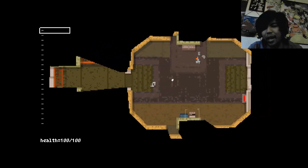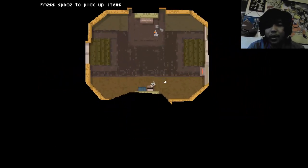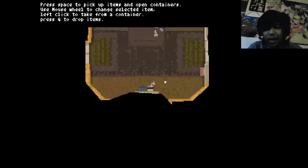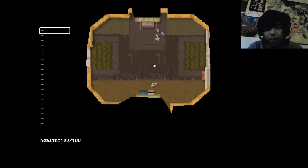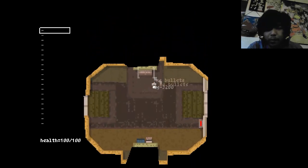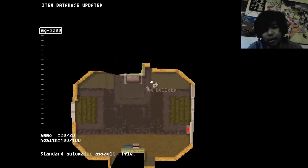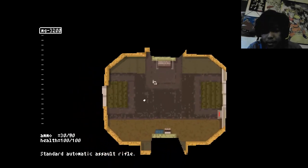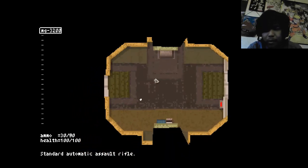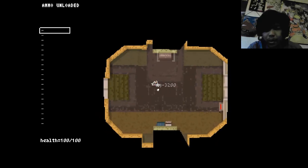So this game takes place in, I think, some kind of space station. Press space to pick up items and open containers. Use mouse wheel to change selected item. Left click to take from container. Q to drop. Alright, so how do I pick it up? Space to pick it up. Standard automatic rifle. Ammo — 20 out of 30. Pick it up.